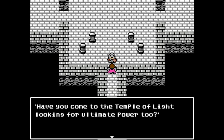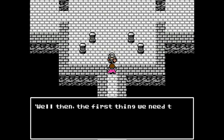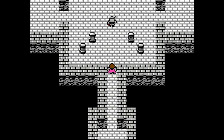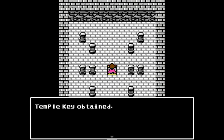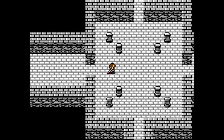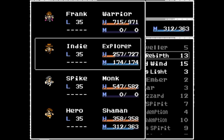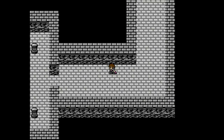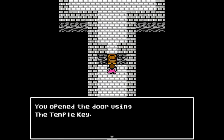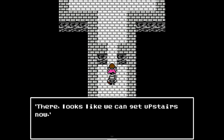[NPC]: Have you come to the Temple of Light looking for ultimate power, too? I've come to make myself stronger before I go and face the swamp king. We're on the same quest — why don't we join forces? We've got a much better chance if we work together. Well, then the first thing we need to do is find the key so we can head upstairs. He went to the right. Let's try going to the left. Let's use a healing spell first. I'm going to search over here, so why don't you go search that room? Temple key. Let's try using this key I found at the same time. There, looks like we can get upstairs now.